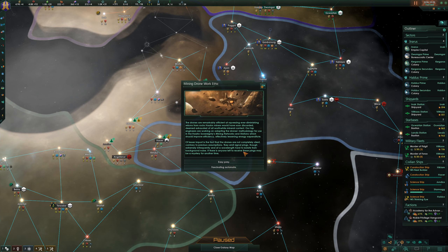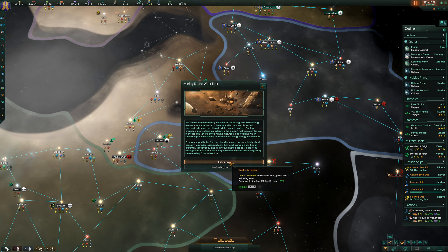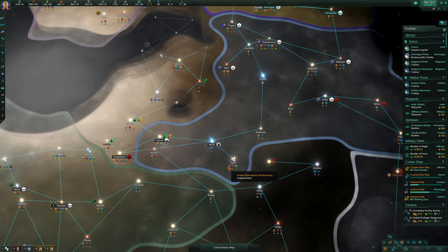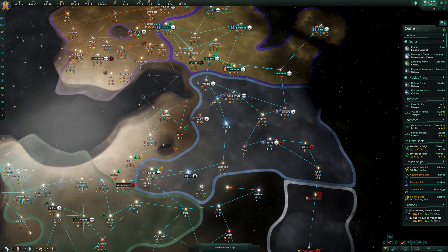Special project concluded - the mining drone work ethic has been completed. The drones are remarkably efficient at squeezing ever-diminishing returns from rocks. Our top engineers are working on adapting the drone's methodology for use in our mining networks, which should improve efficiency and lessen energy expenditure. The drones also emit signal pings - extremely infrequent and not on a wavelength easy to locate from background noise. If there's anyone left to read these pings it may be a history for another time. We can improve our damage against them by 33% or improve our mineral station output - let's improve mineral station output.